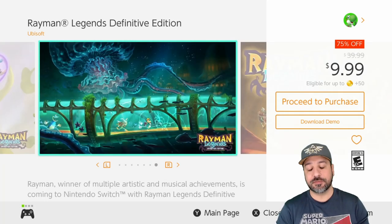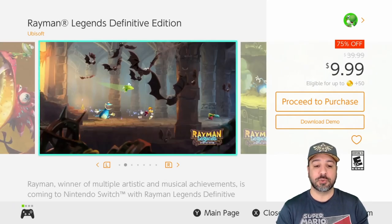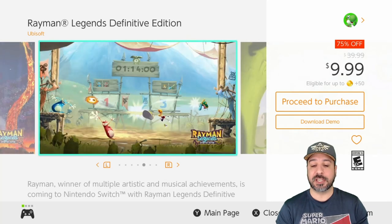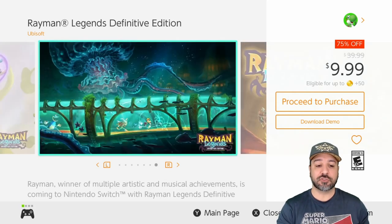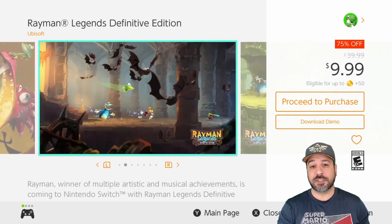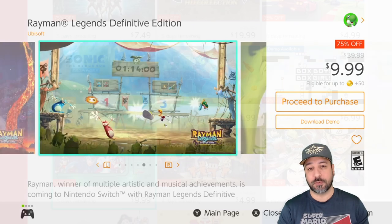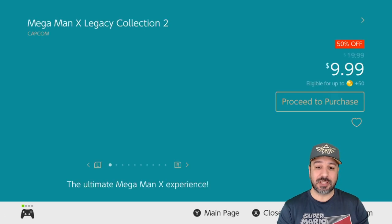The next game is Rayman Legends, a steal at 75% off for only $9.99. You're getting an excellent 2D platformer with an old-school theme — no heavy combat, just old-school 2D platforming that draws you in with basic charm and mechanics. If you've never played the Rayman series, this is one of the best overall editions of the character and an excellent entry point for someone who's never tried the series before.